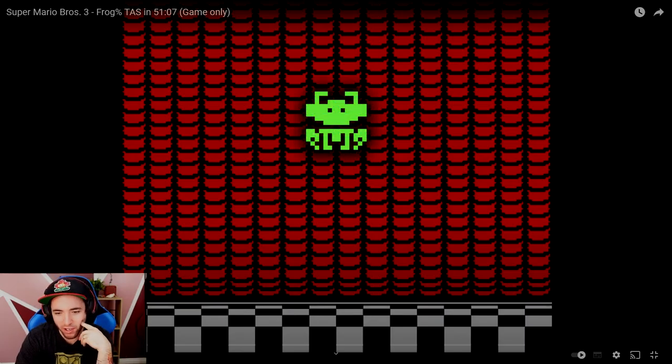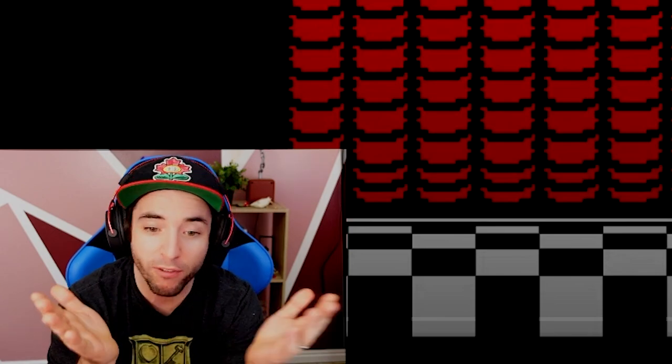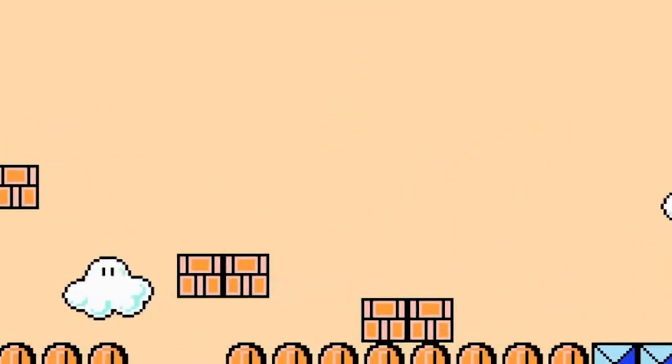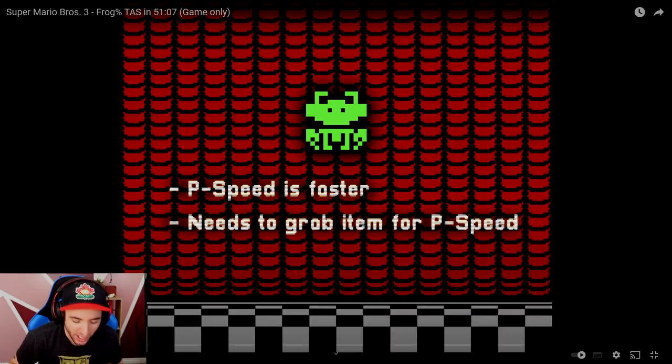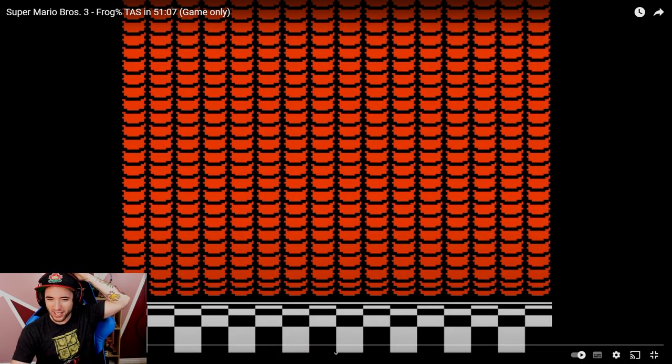Some things to know about Frog Suit: P-Speed is faster than Mario's regular P-Speed. A lot of you would wonder how the frog even gets P-Speed. Well, the way the frog works, if you grab an item, it kind of takes you out of the leaping frog phase. Your turning is actually faster too — higher accelerated turning. Let's take a look at how he does this in 51 minutes.